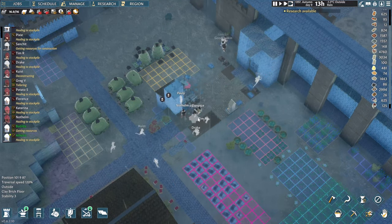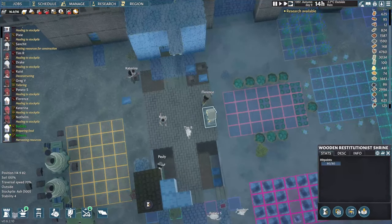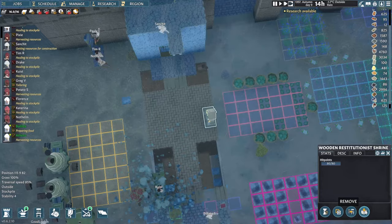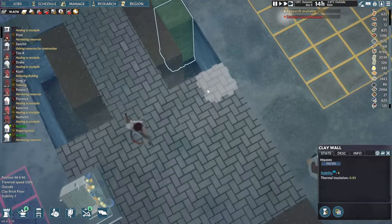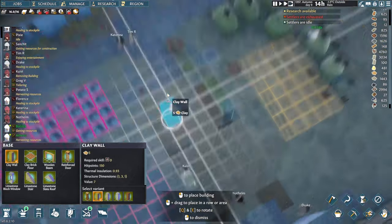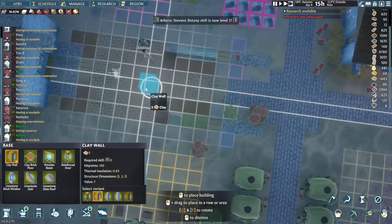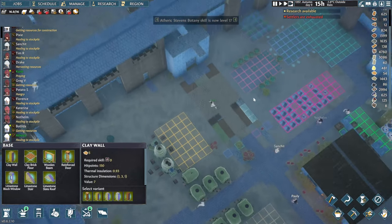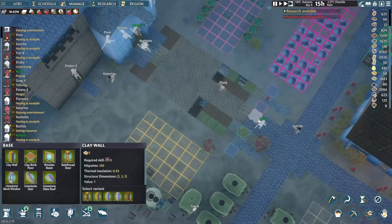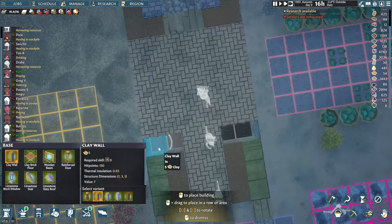Now all we gotta do is just patch up all these unlucky spots. Let's relocate and remove. What do we have here? I really hate when the camera just jumps up and down. I wish the camera didn't stick to the terrain but it's okay - just some minor complaints we have today.